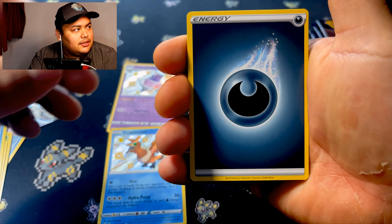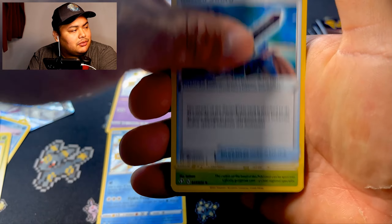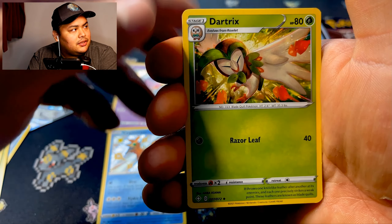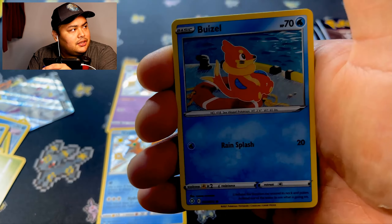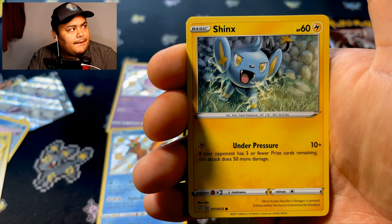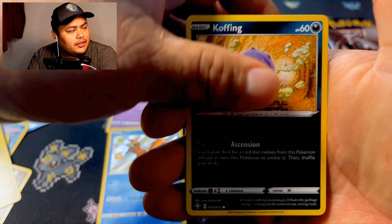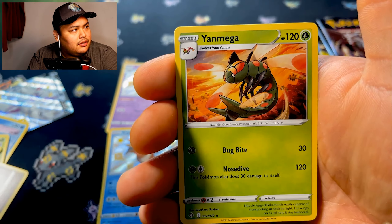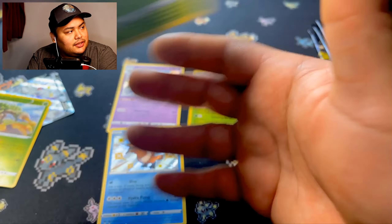We're gonna do water energy — Rusted Sword, Goldbar, Dracovish, Qwilfish, Bzzwole, Inkay, Jynx, Polteageist, reverse holo Rillaboom, and Inteleon.